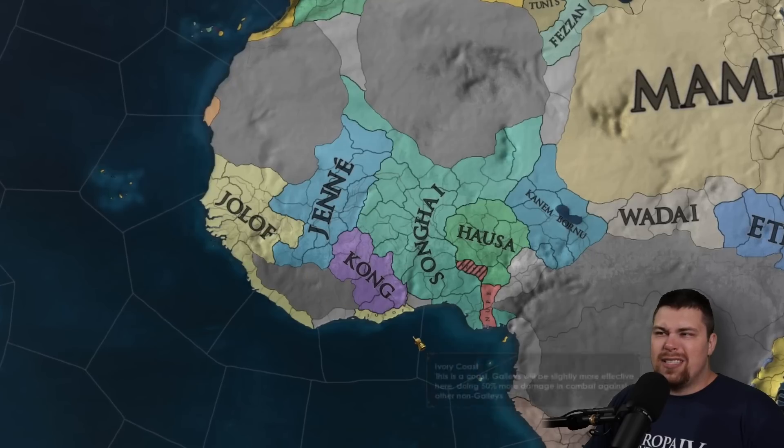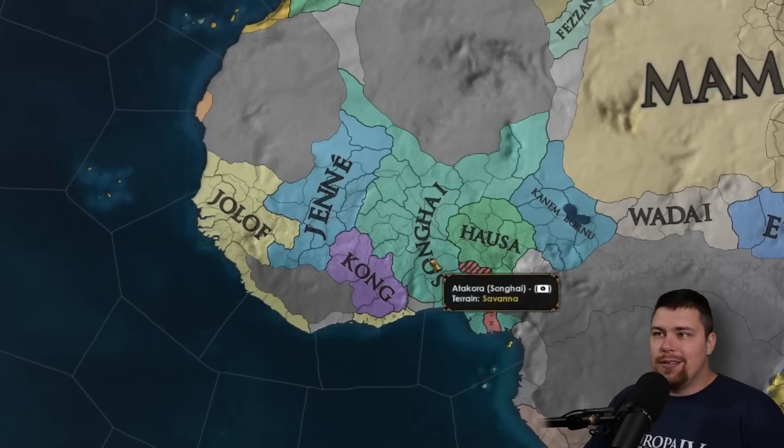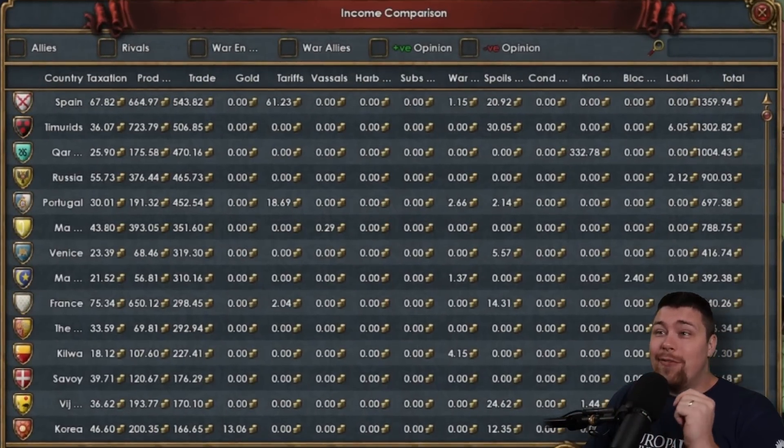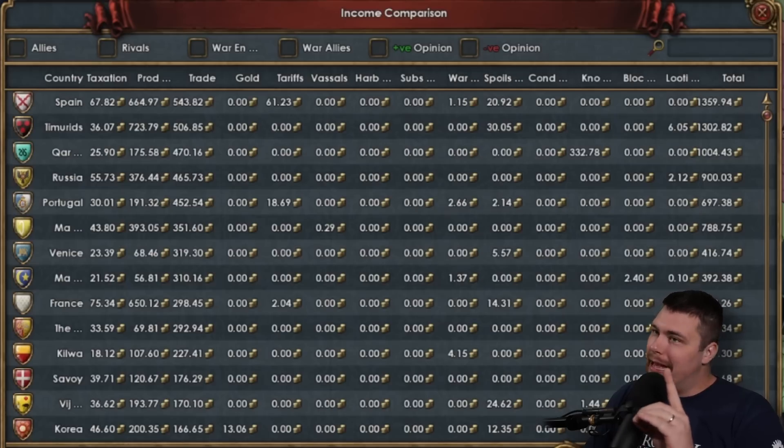Congo has consolidated central Africa. West Africa is still mixed — Songhai looks pretty good but so does Jolof. Spain and the Timarids both have over 500 ducats per month of trade income, followed by Persia at 470. Then there's Russia, Portugal, the Mamluks, Venice, Malacca, France, the Pope, and Kilwa.